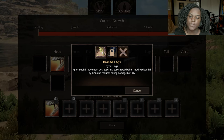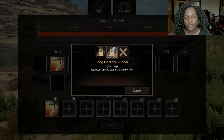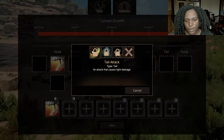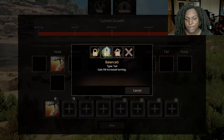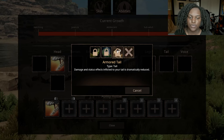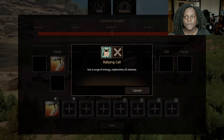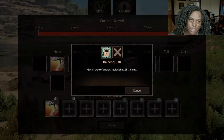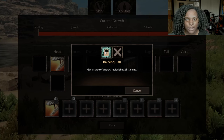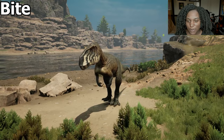For metabolism: sugar tooth lets you eat fruits and roots in addition to meat and lowers food and water drain by 25% — very good in a survivalist situation. Hyper carnivore means only meat and food drains much slower. Scavenger lets you eat fish, meat, carrion, shellfish, and bones. For hide: resilient scales increases bleed and venom healing by 30%, glancing scales reduces knockback received by 50%, and slick scales makes bucking and struggling while carried drain enemy stamina 30% faster. For legs: braced legs ignore uphill movement decrease, increase speed moving downhill by 10%, and reduce falling damage by 10%. Long distance runner reduces running stamina by 15%. Tail options include tail attack for light damage, balanced for 5% increased turning, and armor tail to reduce damage and status effects to the tail. The voice call rallying call replenishes 25 stamina — useful for chasing down prey. There are no group-based abilities, so he seems like a solitary creature.